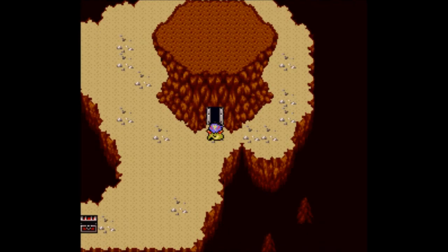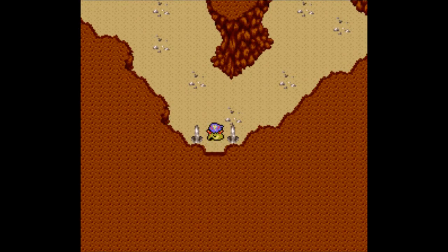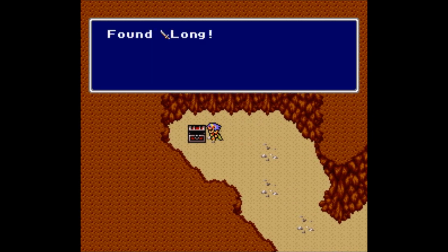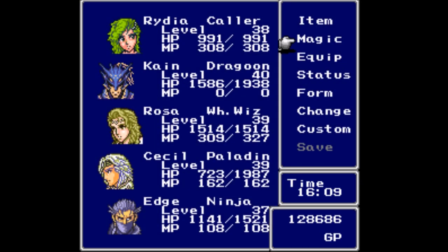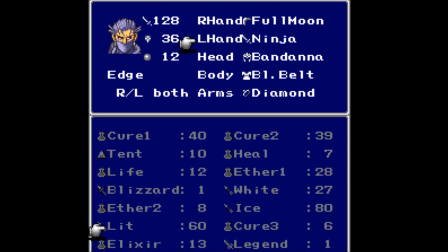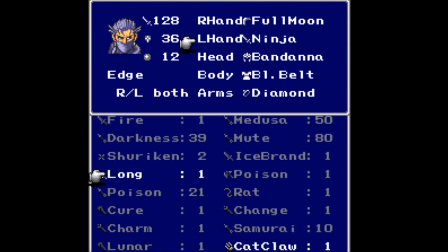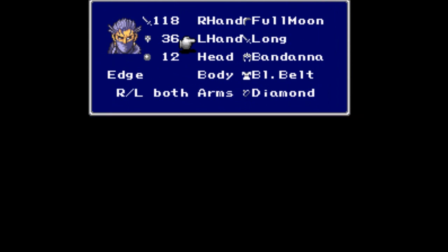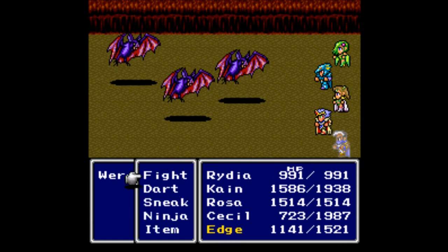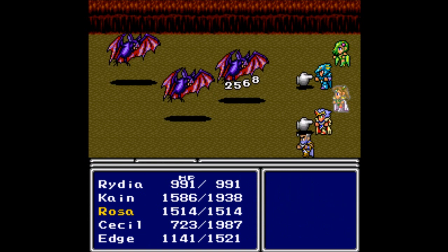You get 1200 kills and 7000 experience for that fight — that is a lot of experience. But unfortunately it doesn't look like I got any level ups off of it. We found a long sword in there. It's been a while since we've seen the generic sword names. 128 versus 118 — not as good as the ninja sword, so that is going to stay on Edge.